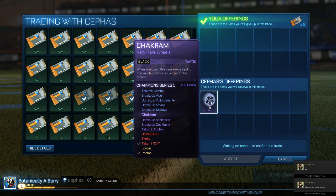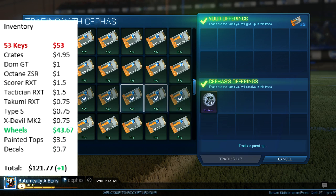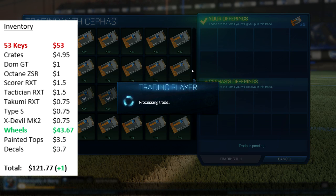For the second-last trade in today's video I bought a pair of black Chakrams for 5 keys — I had an ad out buying them on Rocketly.com, and with these I'm looking to sell them for either 6 to 7 keys.